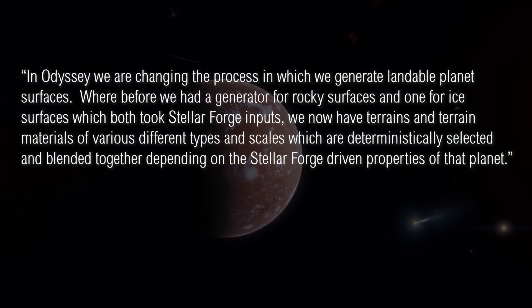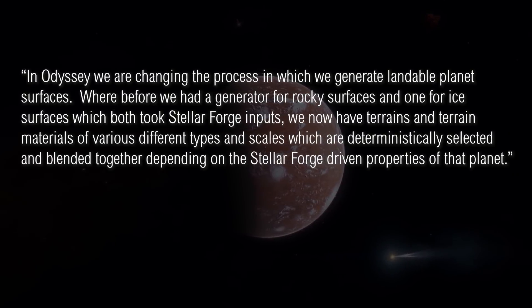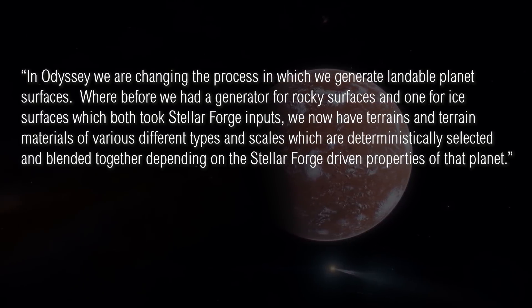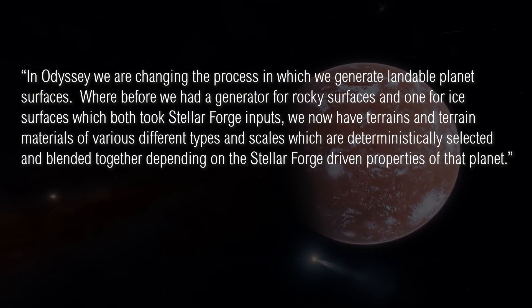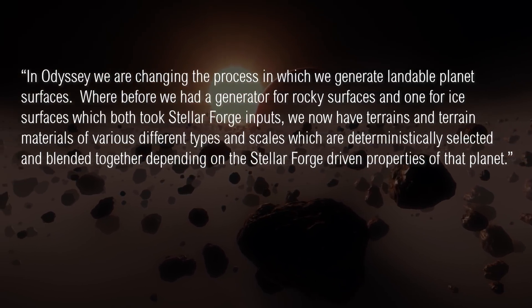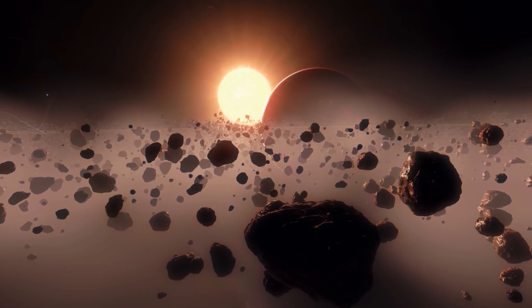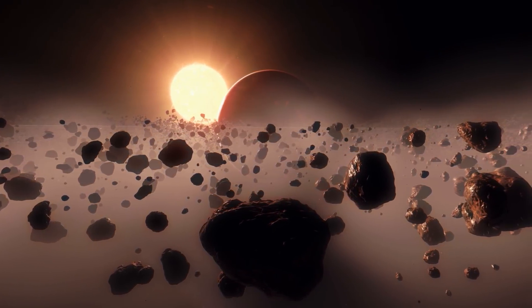In Odyssey, we are changing the process in which we generate landable planet surfaces. Where before we had a generator for rocky surfaces and one for ice surfaces, which both took Stellar Forge inputs, we now have terrains and terrain materials of various different types and scales which are deterministically selected and blended together depending on Stellar Forge-driven properties of that planet. So, what K. seems to be saying here is that the new version of planets will be made up of more layers and more components than previous.